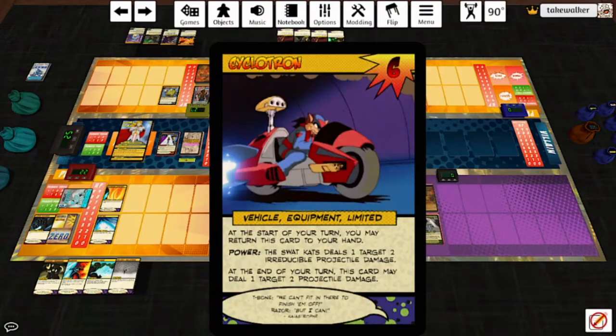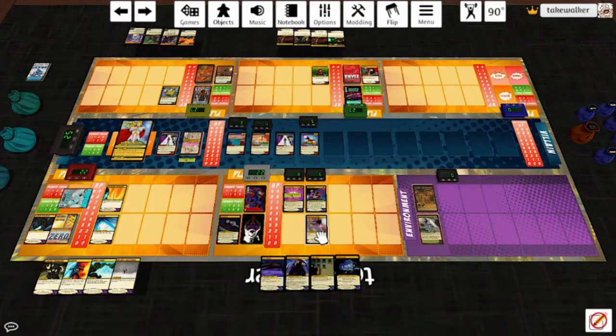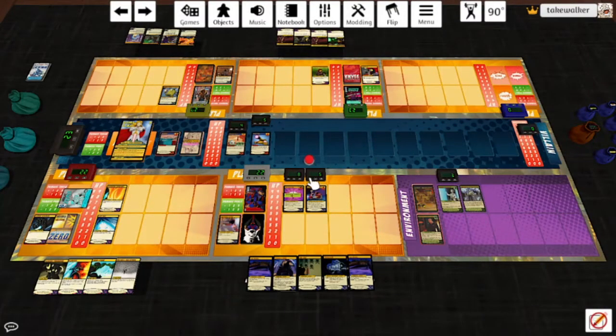Playing the Cyclotron — at the start of your turn you may return this card to your hand. Power is: SWAT Cats deal a target two irreducible projectile damage. At end of turn this card may deal a target two projectile damage. Using the Turbo Cat's Power again with the Scrambler Missile — SWAT Cats deal a target three lightning damage, destroy a villain ongoing card. Hit Macedon, take out Mysterious Origins and the damage reduction. Draw a card, then the Cyclotron hits Alexander for two. Fort Adamant plays Dr. Demikov. Aggressive Volunteering: no subjects, deal each target one lightning damage. SWAT Cats soak it, increase by one, change to fire, so Absolute Zero deals Alexander two cold damage.